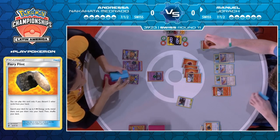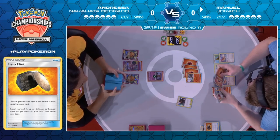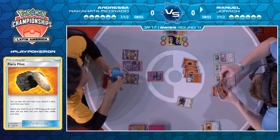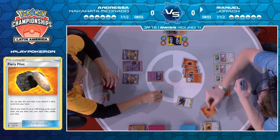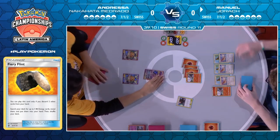This is a safe bet, grabbing all these fire energies now. He saw that his opponent had to discard a reset stamp, and Mewtwo generally can't afford to play more than one or two. There is Fireball Circus — two energy hit the discard, 100 damage — that's the knockout on the Marshadow, and first prize goes to Manuel.